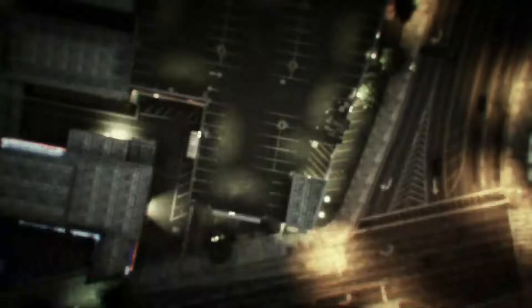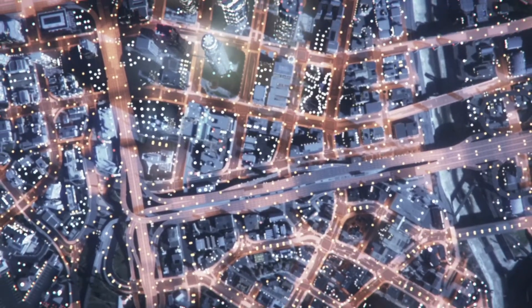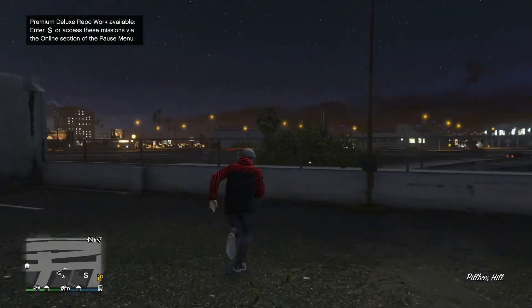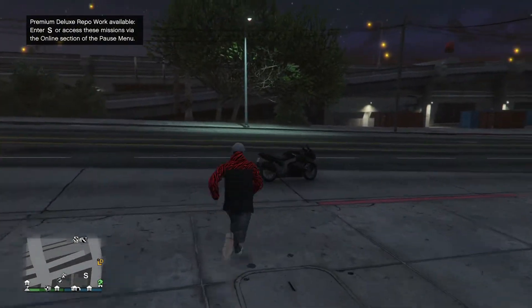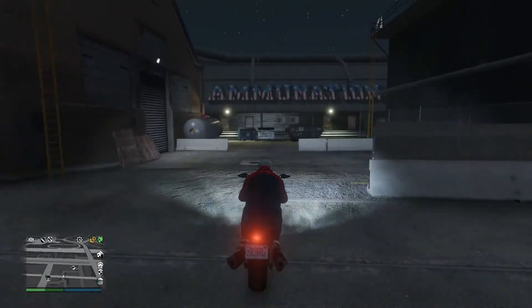To back out, hit B to exit and then A to confirm that you want to exit. I'm loading back out to the online session. I actually spawned above the shooting range, so I jumped back down and I'm by my motorcycle, which has been moved a little bit. Now I'm going to get into my motorcycle and drive over to the other shooting range to show you guys where that one is.